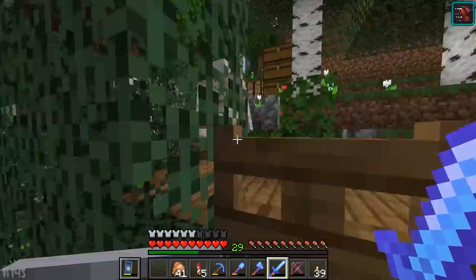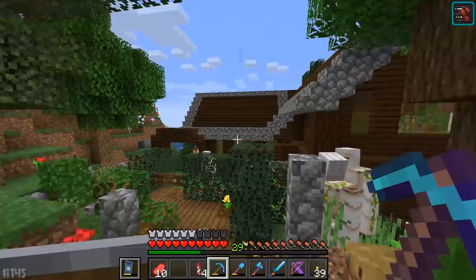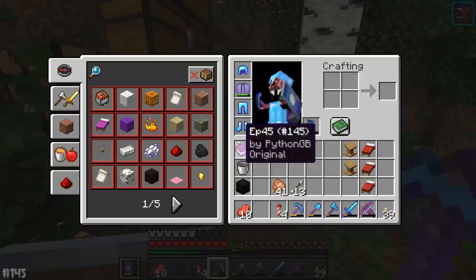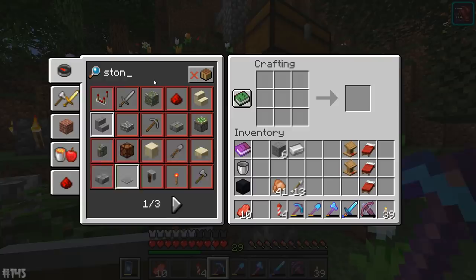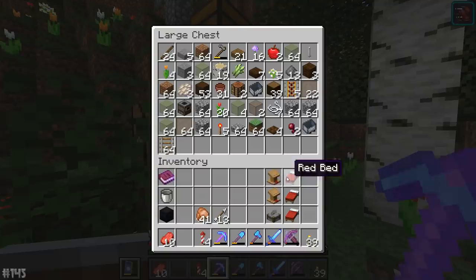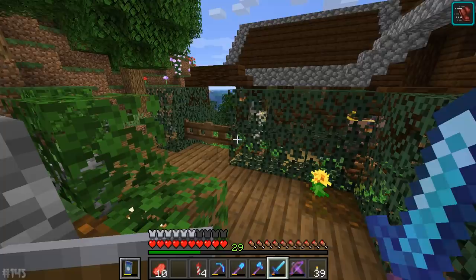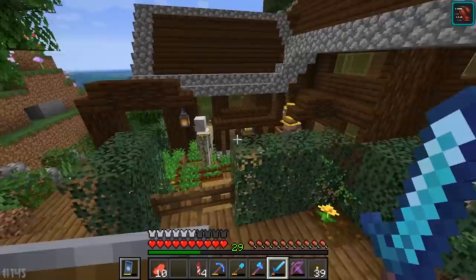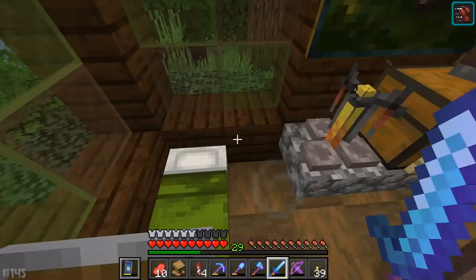If there are enough beds in here, they may go ahead and breed again. I have three beds here and two lecterns — one for each bed. Now what I'm going to do is make myself a stone cutter: one iron ingot and three solid stone bits. What should happen now is as long as I put the beds and workstation blocks within the same house, I should be able to get myself two more librarians and one more mason. The reason I want the mason is because it's the brand new villager for 1.14 — I want to see what other trades I could get.